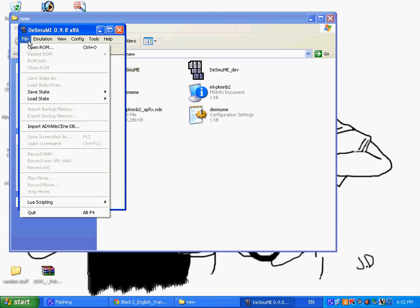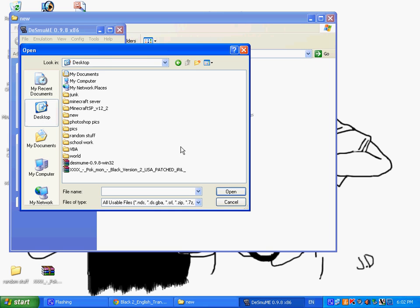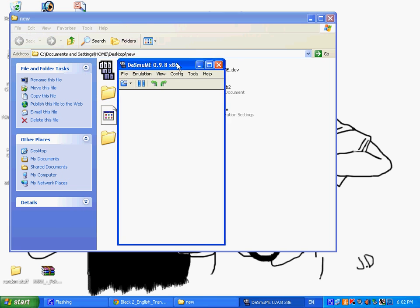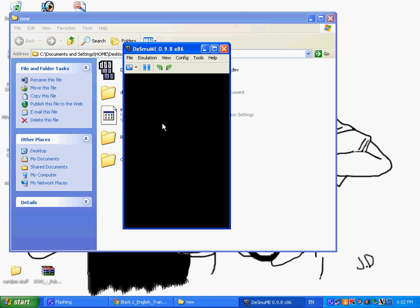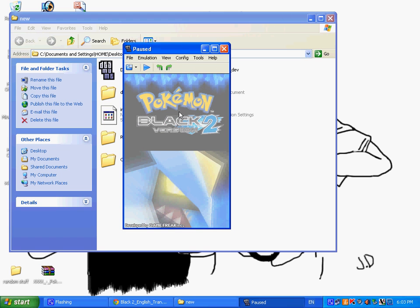Then you want to go into File, Open ROM. This is the default folder it already has. Go to desktop, click on new, click on that. Just wait a little bit — it's going to be loud as well. There we go, I skipped the intro. Sorry about that, that was very loud in my headphones — I don't know what it's like for you, but let me turn it down.